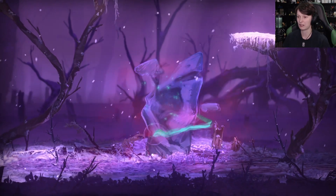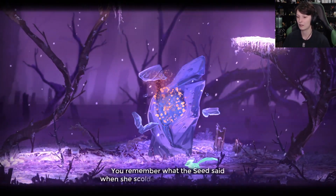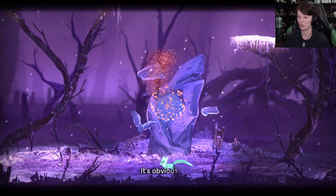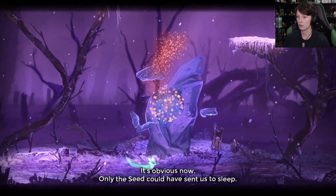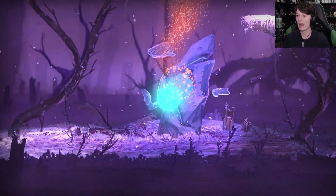Let's unlock this last one — or second last one. When she scolded you for waking me up, what did she say? I think I forgot. It's obvious now — only the Seed could have sent us to sleep. She is evil. Why did she do that? Because she's evil. She bad.